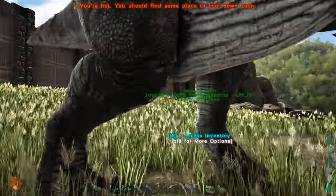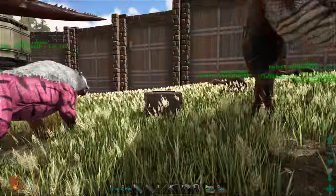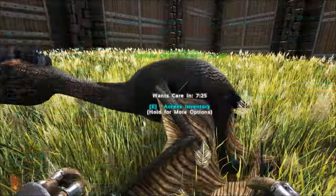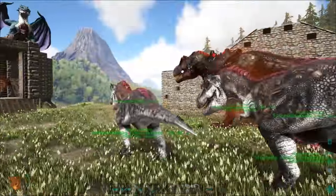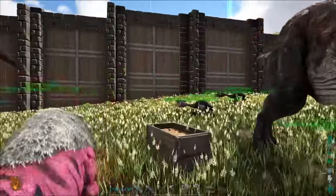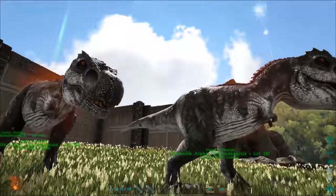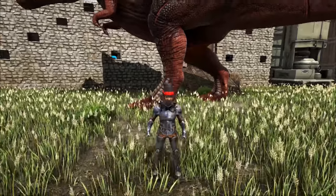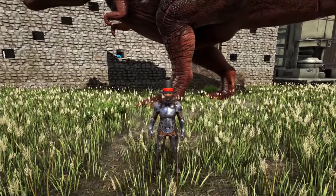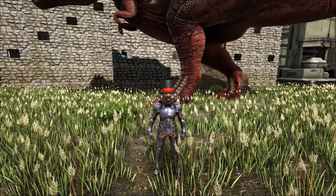We've done a bunch of imprinting — both rexes are at 39% and the quetzals are at 11 and 13%. At this point I'm tired and don't want to sit around anymore, so that's going to be it for today. If you enjoyed the video, hit that thumbs up and feel free to subscribe and share. You can find me on Twitter, Instagram, Facebook, or Google Plus, and check out my Patreon at patreon.com/obadiahx. Until next time, see you later!